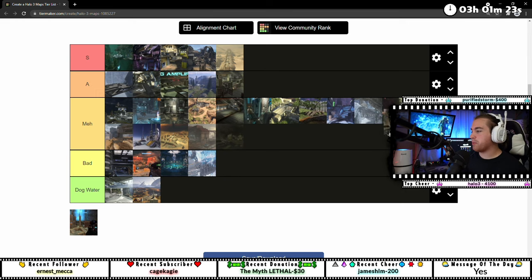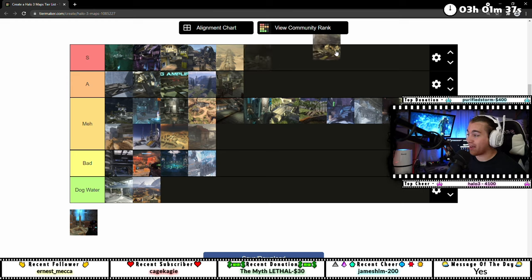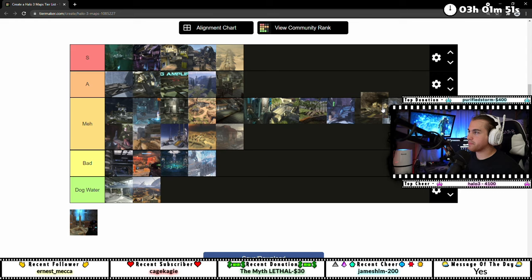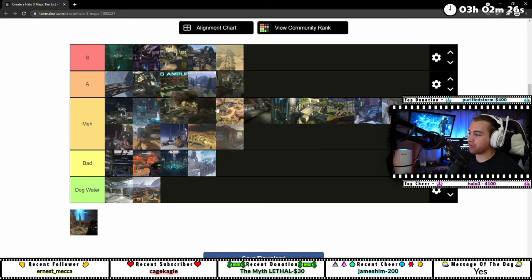Rats Nest — what do we do with Rats Nest? It's either meh or A, it's a fun BTB map. On Rash's list we had it in S, I think I gave it an A. But now thinking about it, it's A or meh. I remember you got snipes on this in OG Halo 3, and I definitely wouldn't want to play snipes on it. It's a fun BTB map but it is just a circle — not too original. We're going meh.